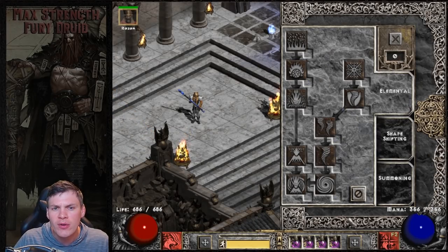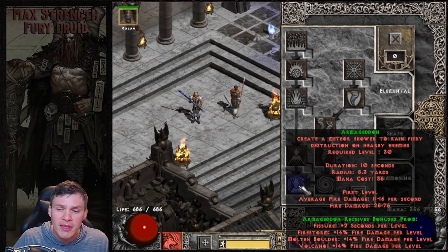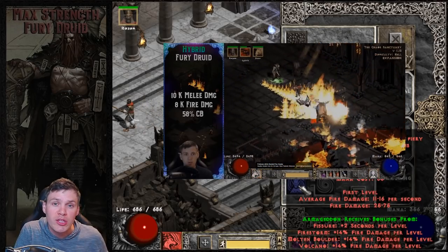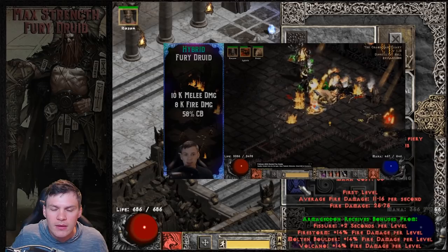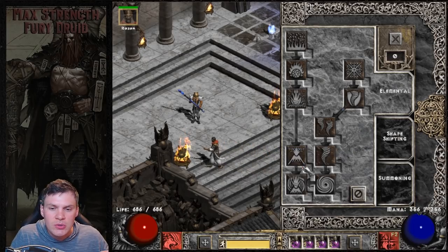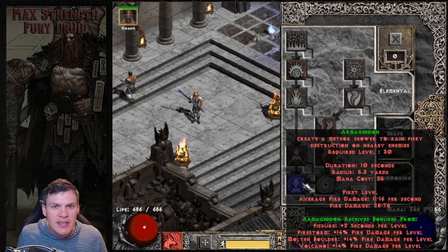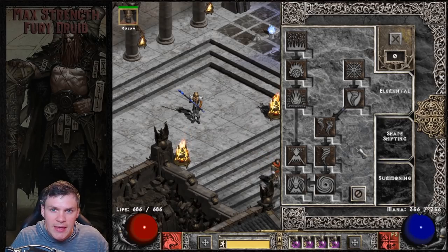Going over the skill tree, we'll start with elemental - I don't have a single point into any of these skills. You can use skills like Armageddon when you're in werewolf form, making a build that's split half melee and half elemental damage, which is a really cool build. The problem is it's tough to distribute skill points because you want enough in the elemental tree for decent damage, but then you're taking away from potential melee damage, overall health, and shapeshifting duration. This build has nothing into elemental because we're not taking that split approach.